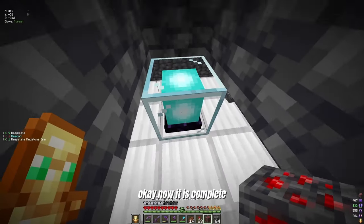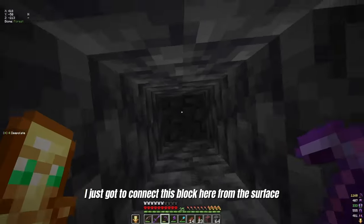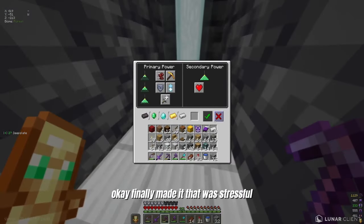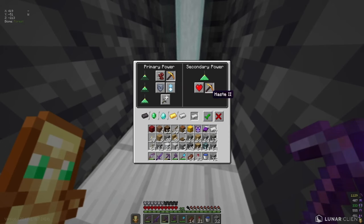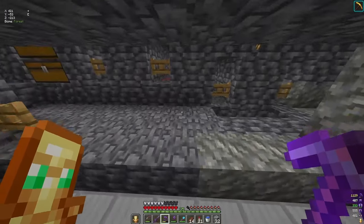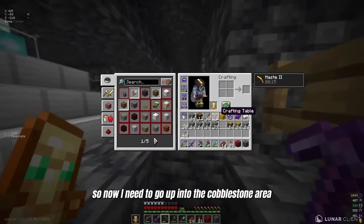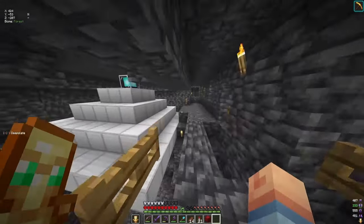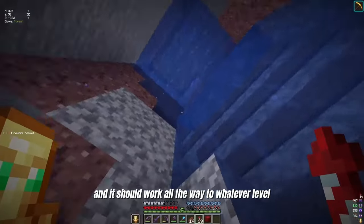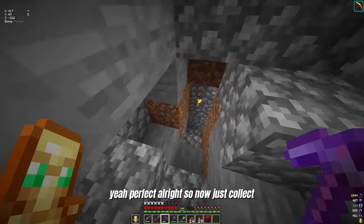Now it is complete. I just got to connect this block here from the surface. Finally made it — that was stressful. Haste two. So now we have haste two down here — perfect. So now I need to go up into the cobblestone area, toss up there, and collect some cobble. It should work all the way to whatever level. The haste should regenerate here — perfect. All right, now let's just collect.